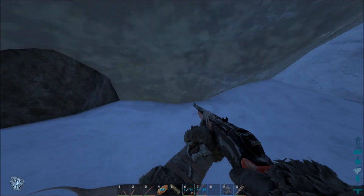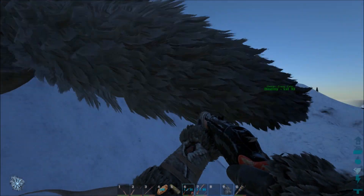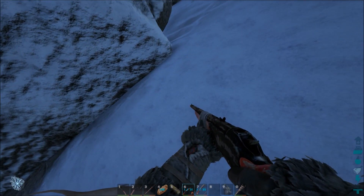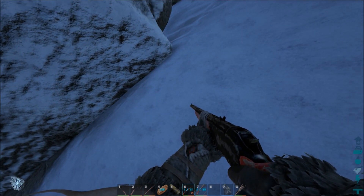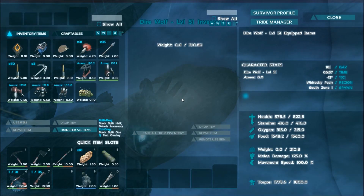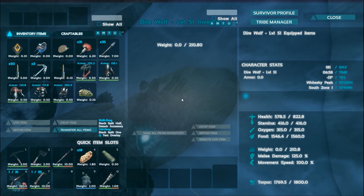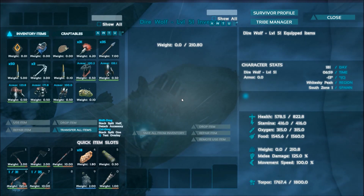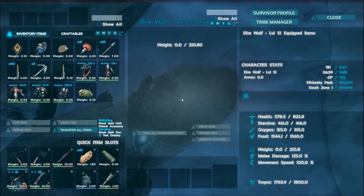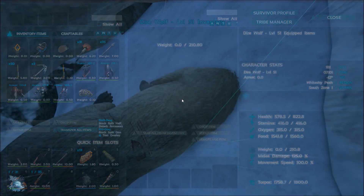Look at this little cave right here — you could kind of hide in it if you needed to, build a little fire. It's pretty cozy. I have to remember this place. You're pretty safe now. I don't think a lot of things are going to go after direwolves — the sabercats like to pick on stuff but I don't think they go after direwolves. Let's check your stats: 0.8 health, 416 stamina, 315 oxygen, 210 weight, and 125 melee. Not bad at all.